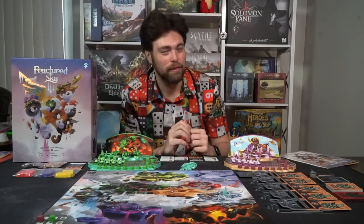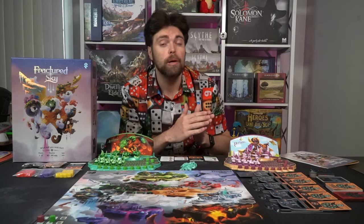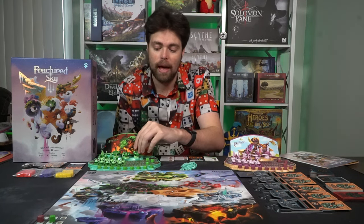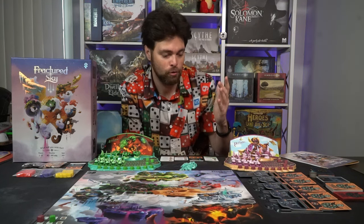Fractured Sky is played in rounds. When a round is finished, you do a cleanup and start the next round, doing this five times. At the end of the fifth round, whoever has the most Star Falls is the winner. On a round, each player takes turns until they place their last airship. Once they do that, they pass until everybody else has completed all their actions to the point where they can only play their last airship.